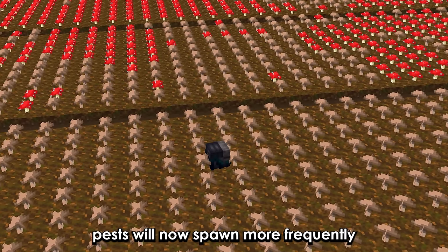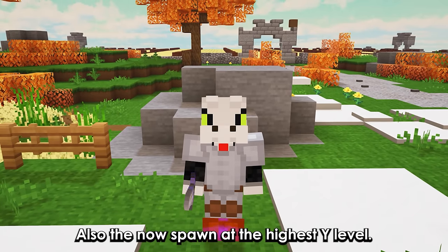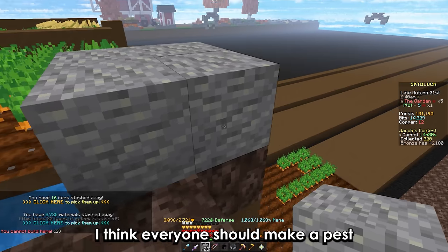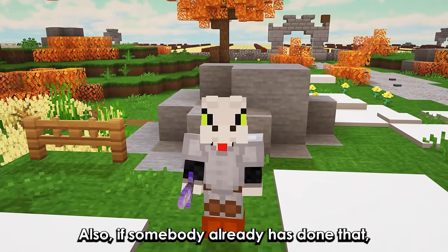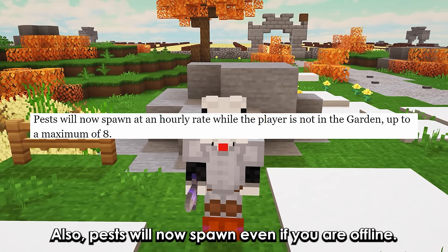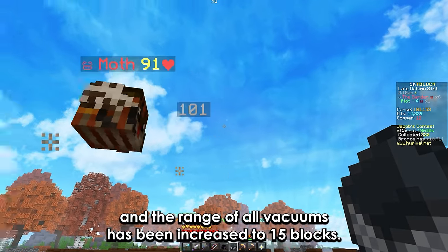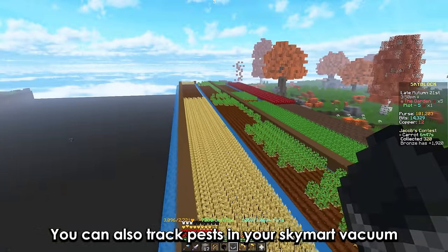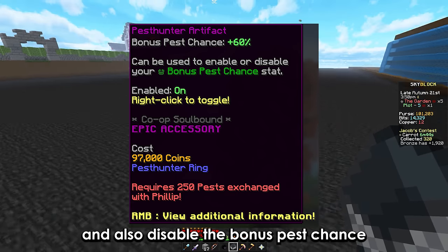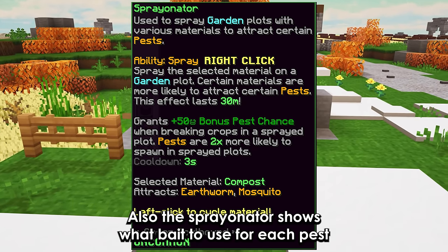There's also a new portable washer used to remove the Sprayonator effects. Pests will now spawn more frequently and will no longer leave the plot they were spawned in. They now spawn at the highest Y level, so everyone should consider making a pest catching setup on top of their plots. Pests will also spawn even if you are offline, with a max of 8. Players can now vacuum pests through blocks and the range of all vacuums has been increased to 15 blocks. You can also track pests in your SkyMart vacuum and disable the bonus pest chance in the pest hunter accessories. The Sprayonator now shows what bait to use for each pest.